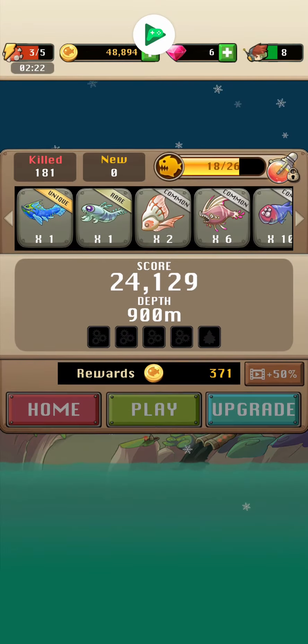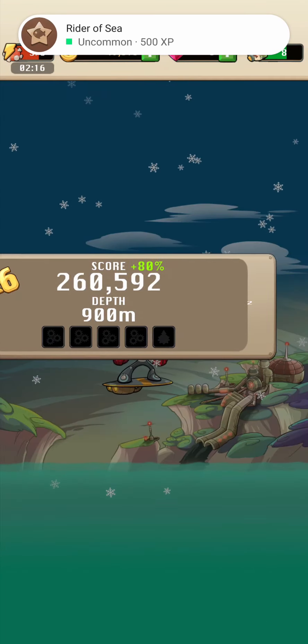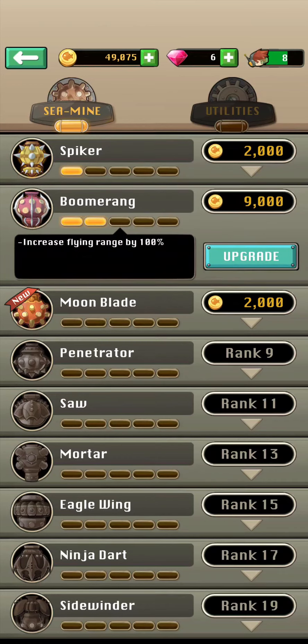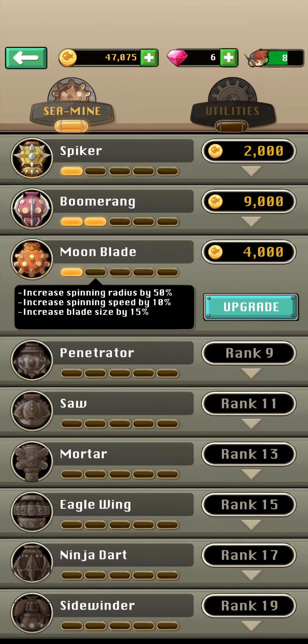A new daily quest has started. We can earn premium currency from these quests, and also normal in-game gold, which we spend on upgrading our sea mine. You start out with Spiker — when it starts going up again after hitting bottom or a fish, it shoots three spikes in all directions. A really good starting mine. But I'm using the Boomerang, which shoots two boomerangs to each side whenever we hit something — really useful, especially when there are lots of fish on screen.